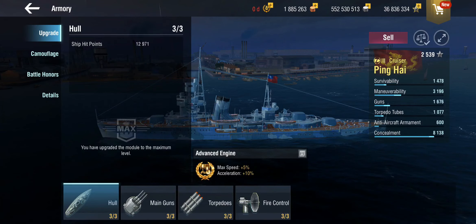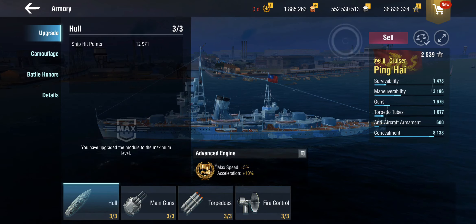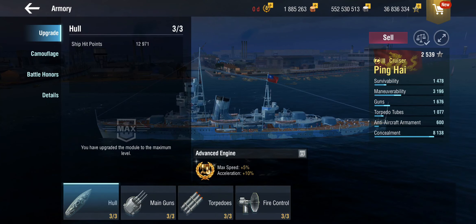We can choose between more speed and more acceleration, or better maneuverability. I personally prefer more speed, because speed is something you really need as a cruiser at these lower tiers. I can live with the acceleration and the traverse — it's not that bad, we can work with that. Also, you have limited choice of modules, we'll get to that in a second.